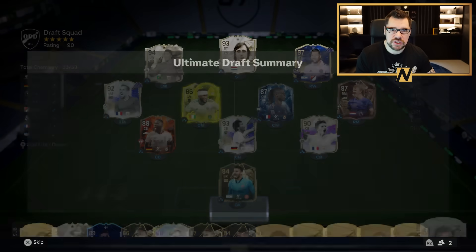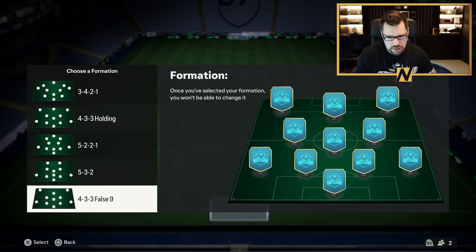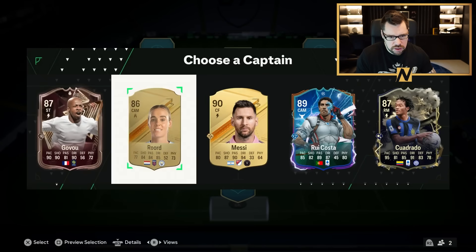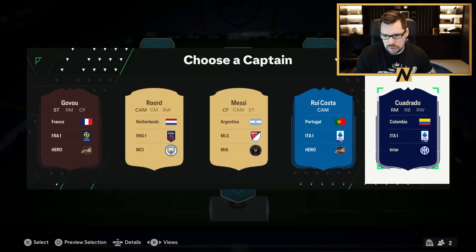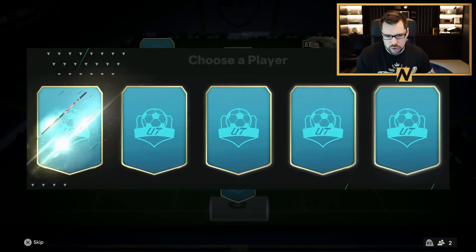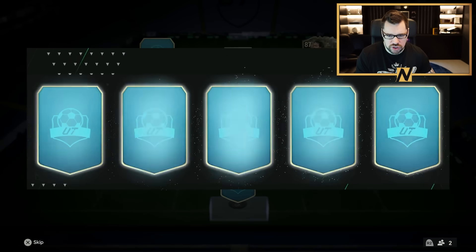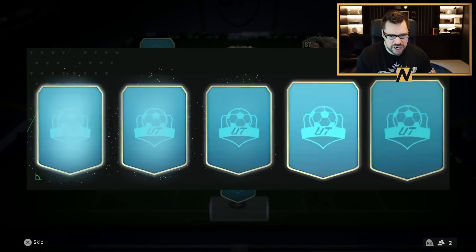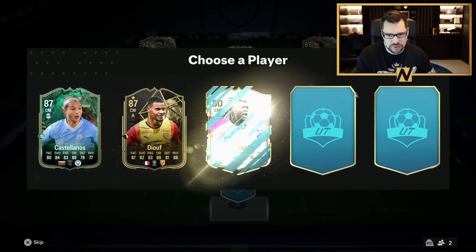Let's get into attempt number two! Alright, 4-3-3 false 9 — why not? Starting with Pru Costa in a center mid but he doesn't actually have center mid. Does Quadrado go? Wish he went to right back rather than right wing. I'll take Thunderstruck Quadrado though — if we get a Team of the Year right back that's great, and if not, Quadrado can go right back as a sub off the bench. Oh yeah — 95 Johan Cruyff! Give me Thunderstruck Vinicius Junior at left wing.